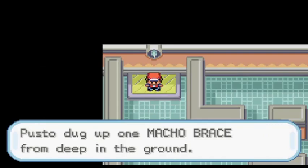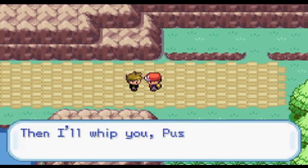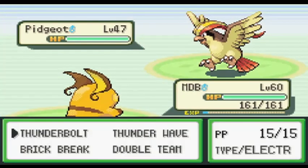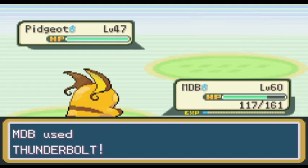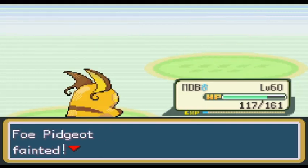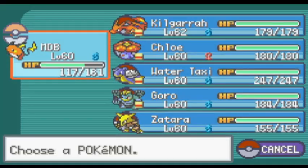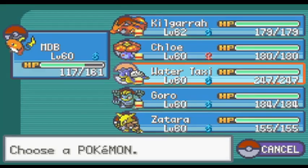On to the next battle with Gary. On Route 22, I run into Gary again, but this time it was required. As always, he leads with Pidgeot, and I lead with MDB. Pidgeot went for Quick Attack, got a crit, but MDB fired back with a critical Thunderbolt and eviscerated Pidgeot's HP. Gary sends out his Rhyhorn next. Expecting a Ground move, I swapped to Water Taxi for his high defense. Rhyhorn used Takedown for 22 damage, which Leftovers heals most of. One Surf easily took it out.